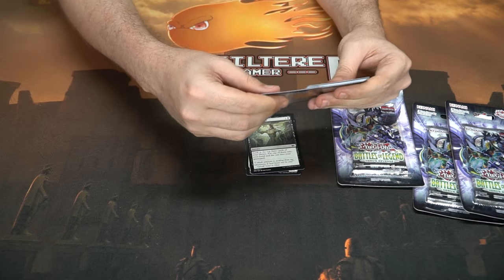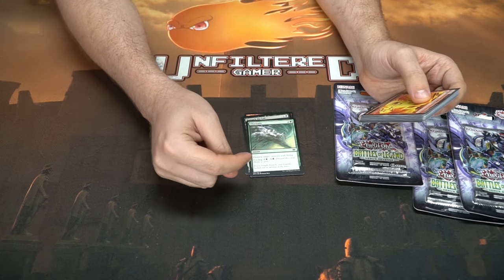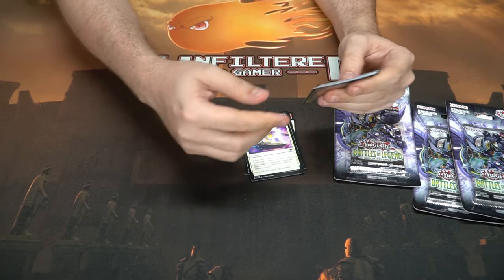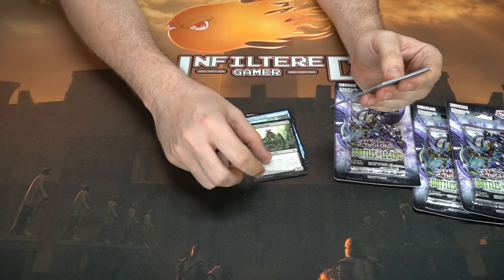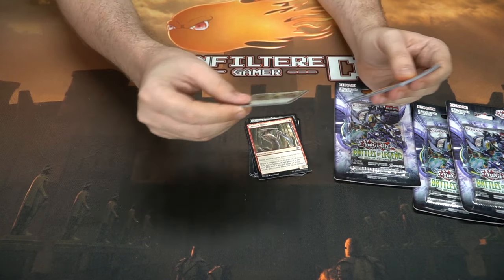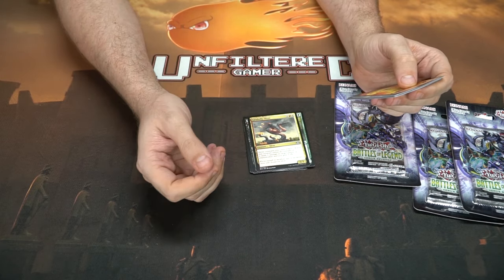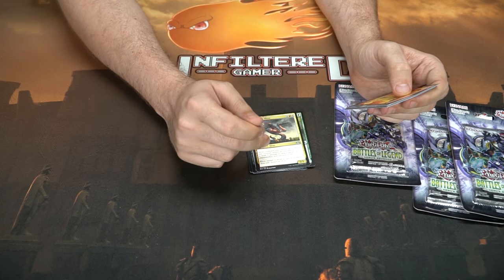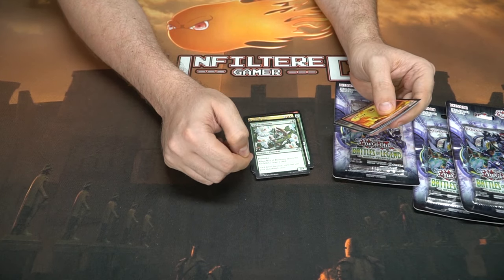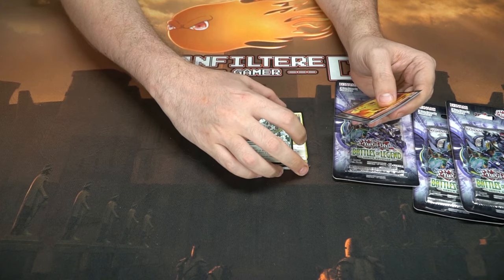An Eyekite. Thornado — like Sharknado but with thorns — destroy target creature with flying and you can cycle it for two, not so bad. A lot of these choose-ones in here. Stream of Thought. A Cleaving Sliver — slivers you control get plus two plus zero, I like that. Another Tempered Sliver. Lavabrink Sliver — when this creature enters the battlefield it deals one damage to a player or planeswalker and you gain a life. Wall of Blossoms — an old one — whenever it enters the battlefield you draw a card, two for a zero-four defender.